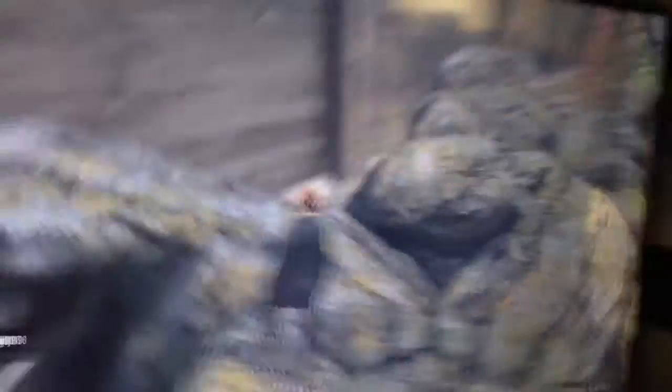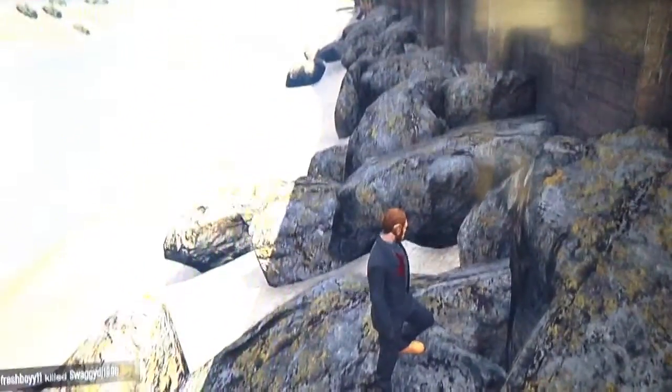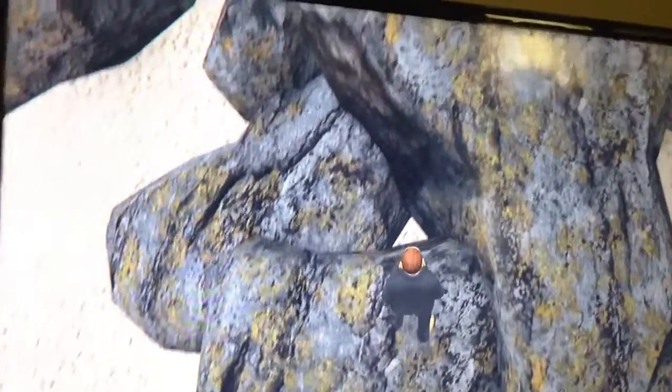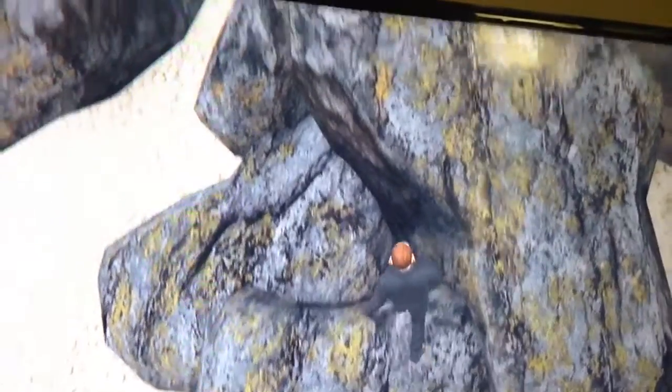It might not work the first couple times. It might be a little buggy, you might think it's not working, but that's supposed to happen. So what you want to do is find these rocks on the side by the beach, and you want to walk right in. You want to find this specific rock that looks like this, and you want to walk right into the middle of it.